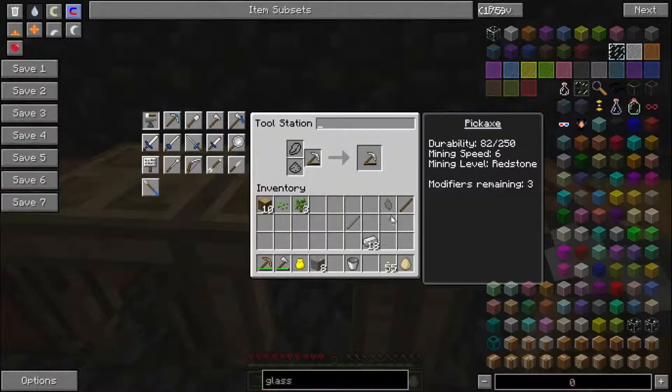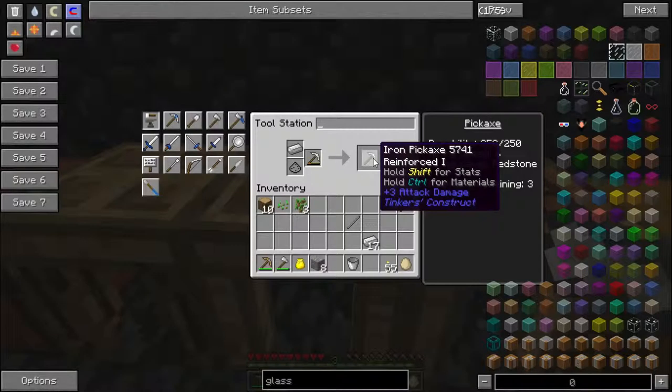With picks, if it gets low on durability, your options are to make another iron pick or to let it break. But I can use a toolkit — just the one — and repair it.